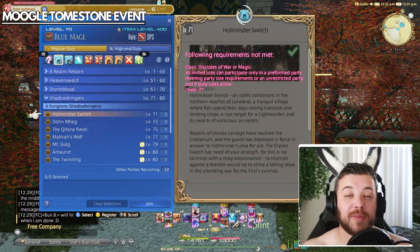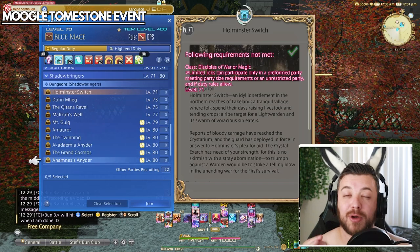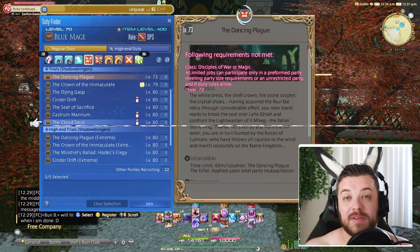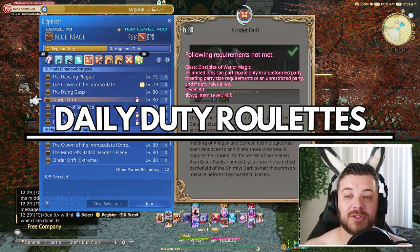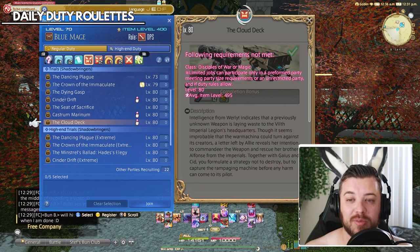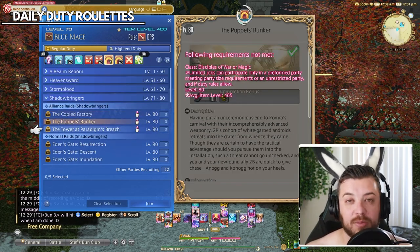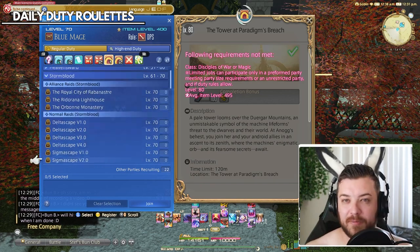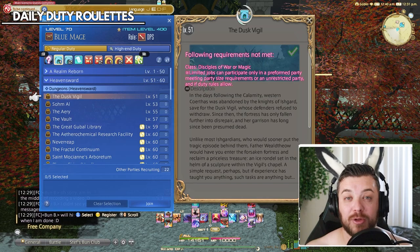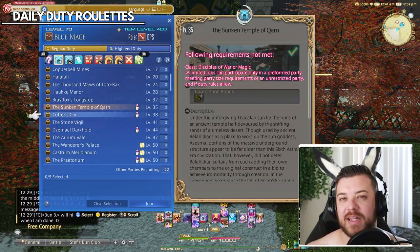Set forth by the Blue Mage Academy, we have a few options you can tackle. The first most casual way is just doing your regular duty roulette. Most often you'll get the trial or the dungeon that is in the event and can easily amass a good portion of Tombstones before the end of the event, which is the launch of 6.4 sometime in the middle or end of May. If you want to take a more direct approach and use your Blue Mage, you have two options — well, three, but I don't really like the solo content.